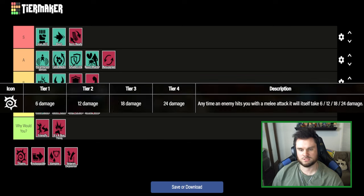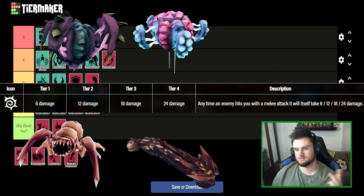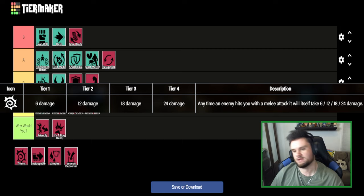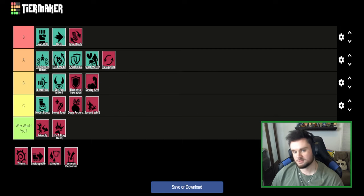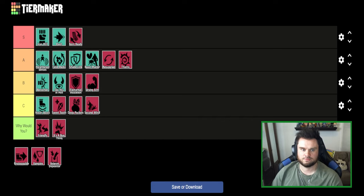Thorns is a perk I really like — any enemy that hits you with a melee attack takes damage back. At max level it instantly kills Glyphid Swarmers, Naedocyte Hatchlings, Naedocyte Shockers, Rockpox Larvae, and Carnivorous Larvae — all those low-health tiny enemies die when they hit you. This is a very good perk to prioritize leveling early. Swarmers and Shockers won't be as much of a problem. Even when it doesn't kill the attacker it softens them up considerably. Solid A tier.